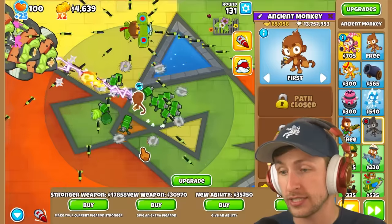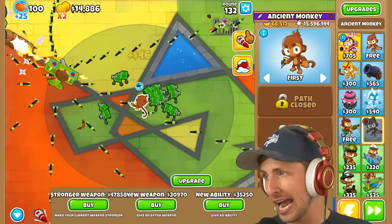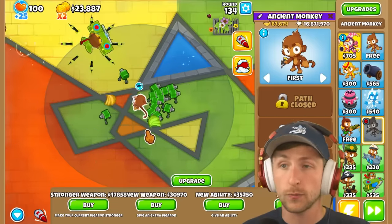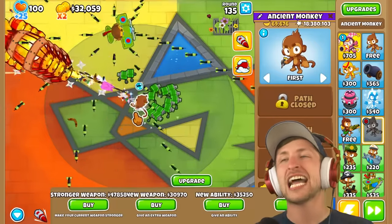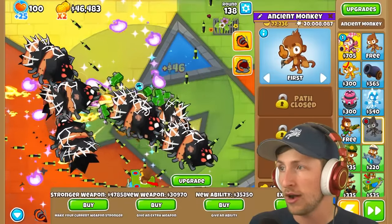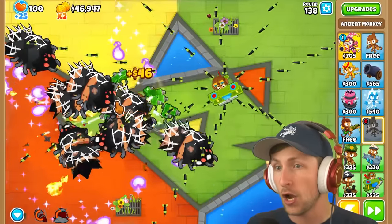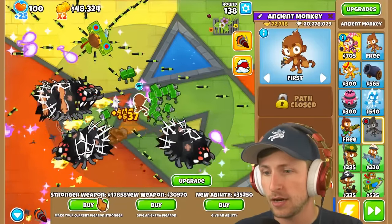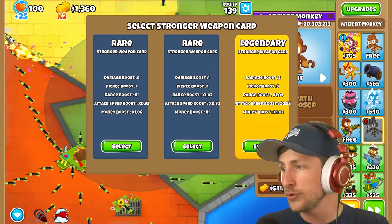If we can't do it on this run, I don't know if it's ever going to be possible. You would have to get Monkeynomics as your first ability to get anywhere close. We are doing okay, but it's still rough — we were so lucky to get MIB on one of our runs. This is so close. Oh, this double DDT — oh my gosh, I don't like this in the slightest. I can't slow them. That is a lot of DDTs. I don't know how we managed to get through that. One more stronger weapon — another legendary: two damage, attack speed, range. Let's go.